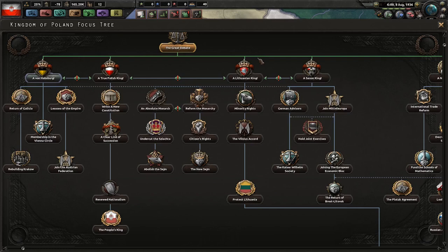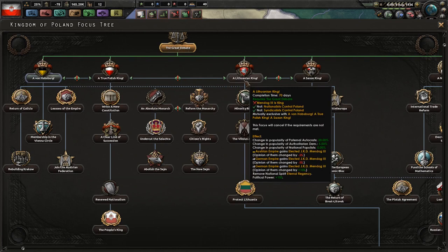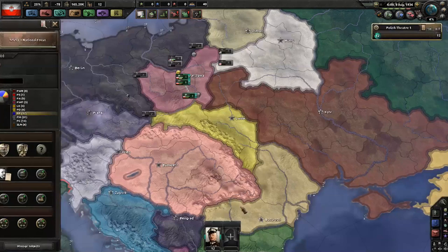Just a note on the Lithuanian king: you do become a paternal autocrat, however you cannot reform the monarchy or become an absolute monarch — you can only go straight down. But as I said before, if you're going to do the Lithuanian thing, just form the Commonwealth.